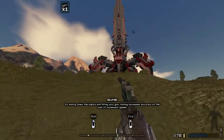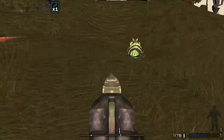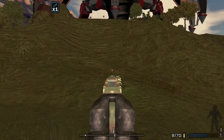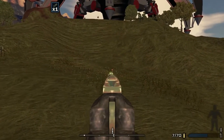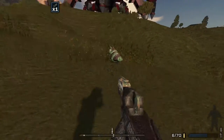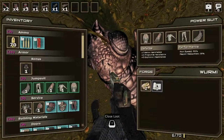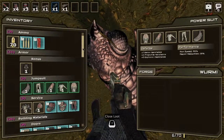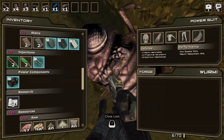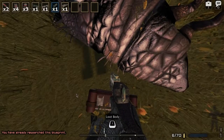I wonder how we can turn that tutorial off — I obviously know how to use my gun. Let's take care of this enemy. I got some multiplayer footage that we're going to roll at the end of this episode. Not sure what we're doing in this episode either, just running around and doing a bunch of stuff.